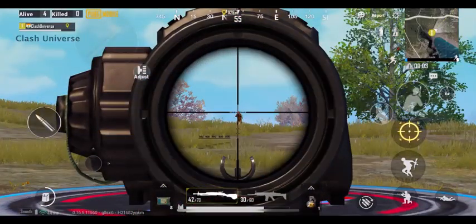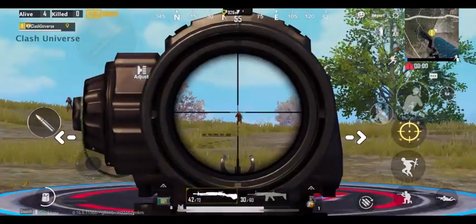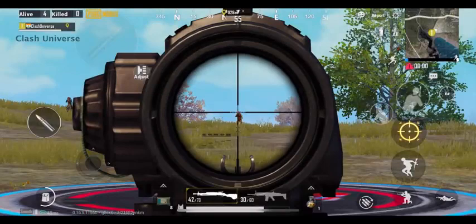When you're using a six-time scope, triple tap on the scope button to increase your vision around the sides of the scope. Here's the normal look, and here's the look you get after the triple tap.